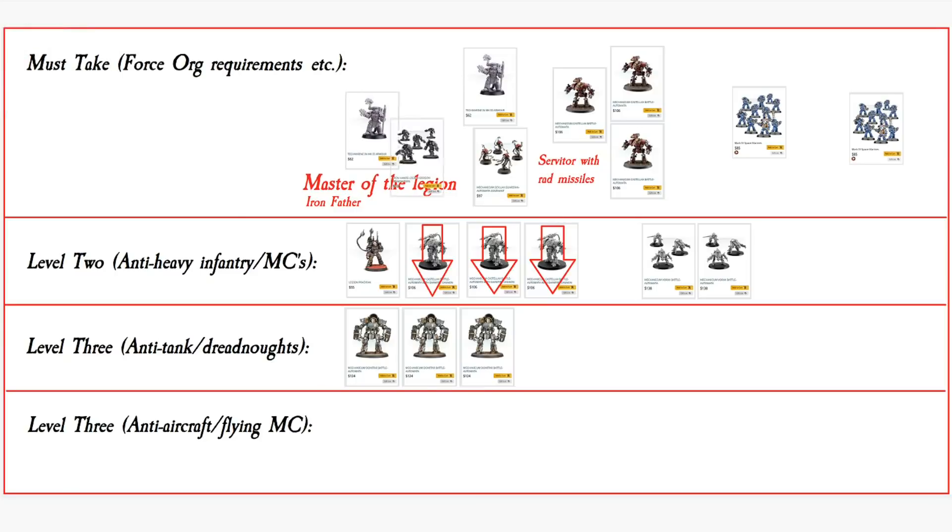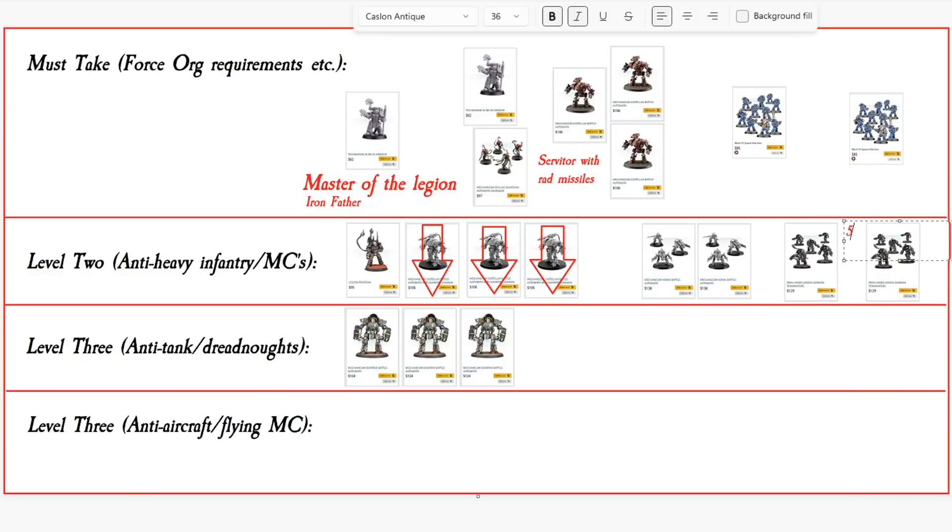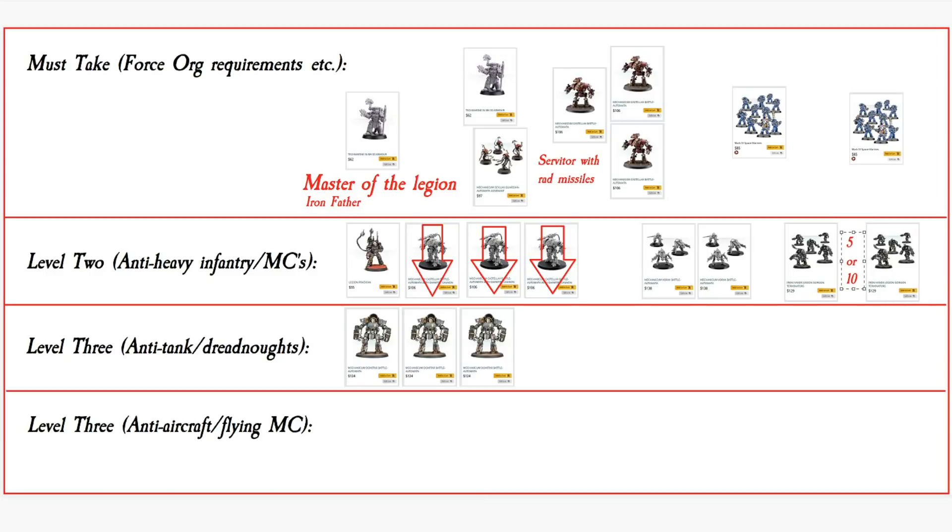So let's get some Gorgon Pattern Terminators in here — heavy infantry, five to ten of them, to act as a bit of a bodyguard unit for the actual Master of the Legion, the Iron Father, because we don't want him just to get picked off. The Tactical squads are just hanging around the back lines holding on to objectives.